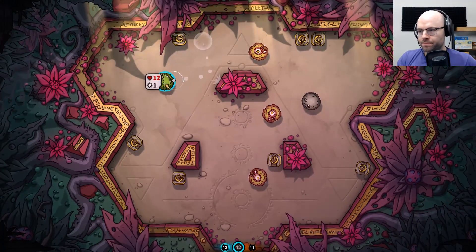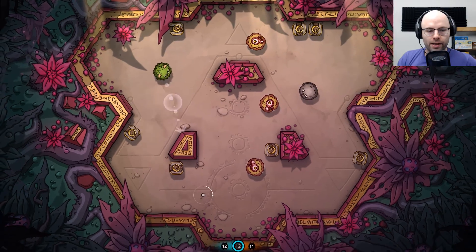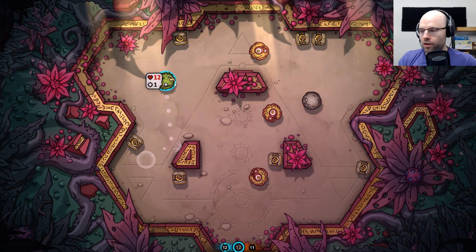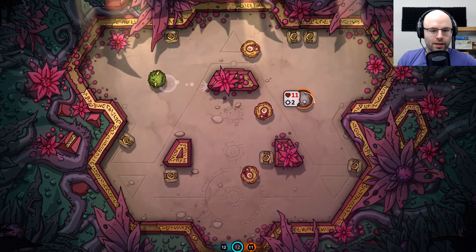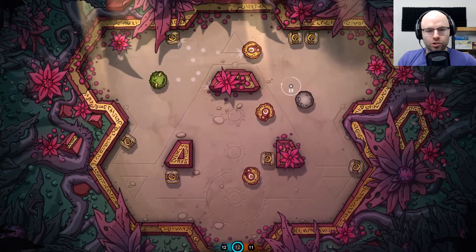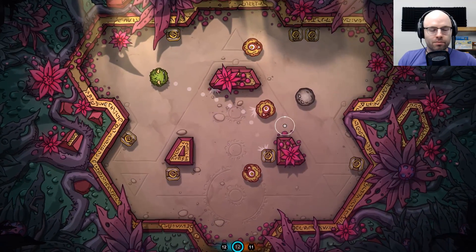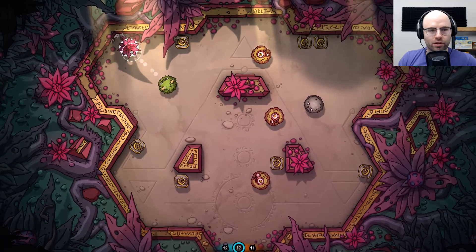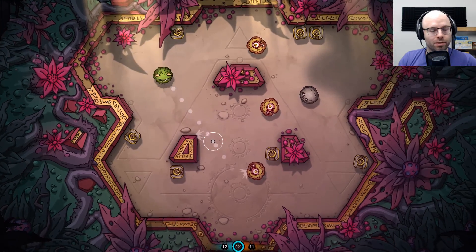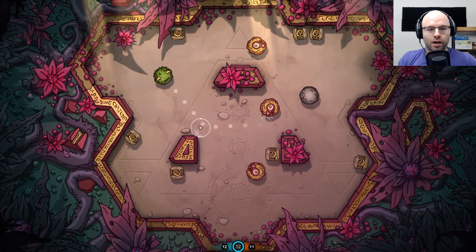Basically, I am green ball. I have to kill the other ball. The way you do that is by bumping into them. I have 12 HP, and the other symbol means I have 1 damage. He has 11 HP and 2 damage. Damage is dealt by the enemy that is traveling — when you roll into an enemy, one of you takes damage. Whoever's going faster does the damage.